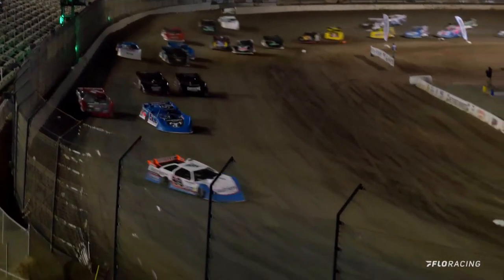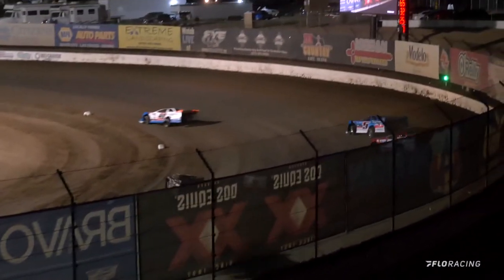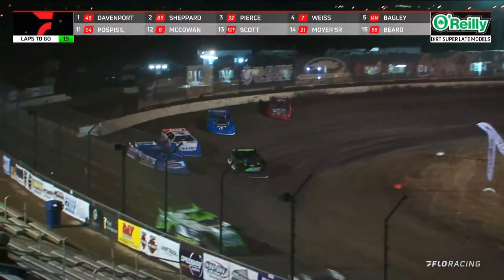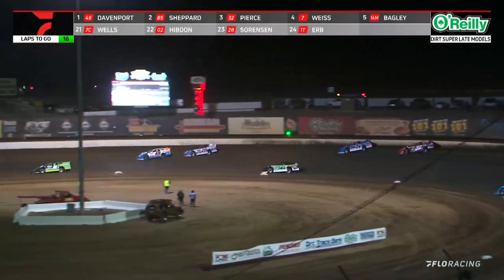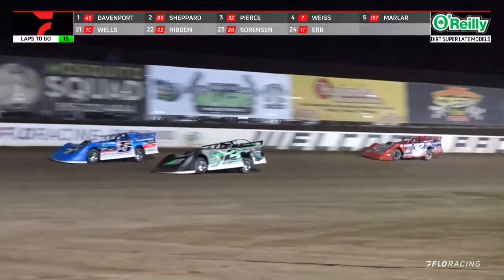He's going to open up the door for Brandon Shepard. Shepard with a good run to the inside of Pierce in the battle for second. Brandon Shepard momentarily going to take that second spot away. He slides up the racetrack. Here comes Ricky Weiss now down to the inside of Bobby Pierce. Pierce is right there. Just a master in lap traffic — Davenport scoots around Stormy Scott, now going to throw a slider at Rodney Sanders. What a move by Davenport — if anything, he added a little bit to his lead with that one.